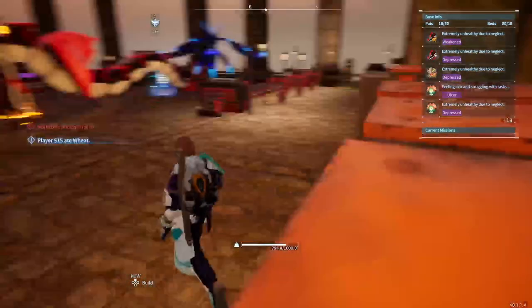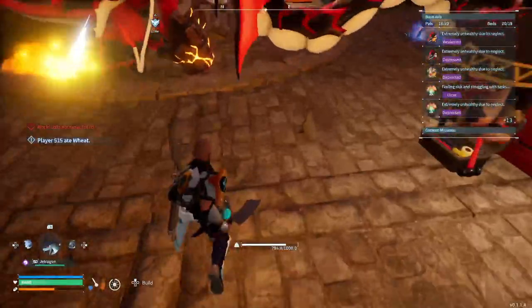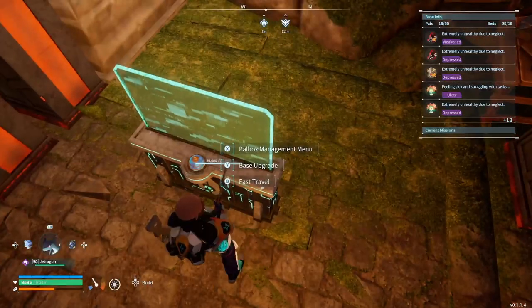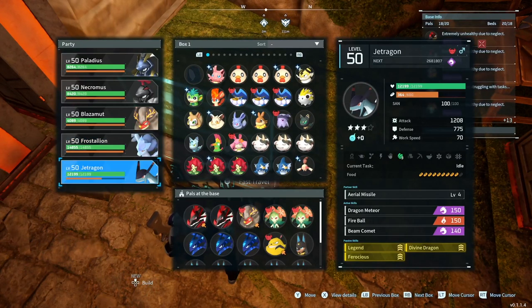So as long as you have a butcher's knife — there's mine — that's all you need. Get your butcher knife out, equip it, and then most importantly, don't do this for a pal that's actually good that you enjoy. For example, I'm not going to use my Jetragron with Ferocious — I don't want to do this with him.